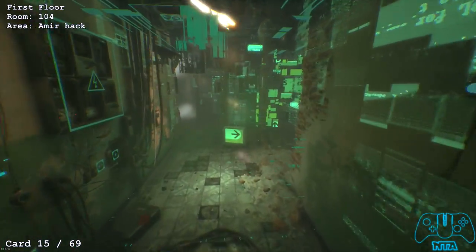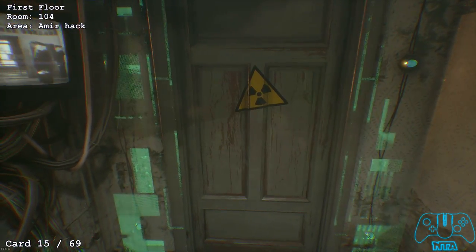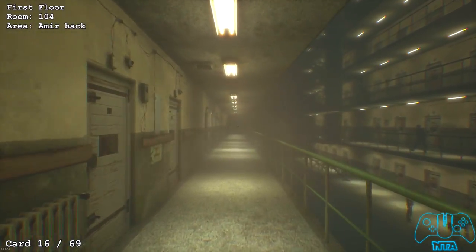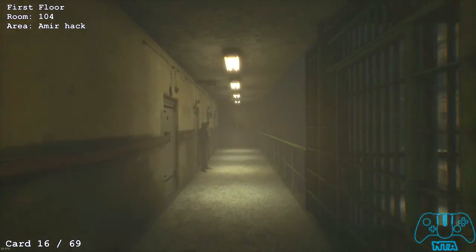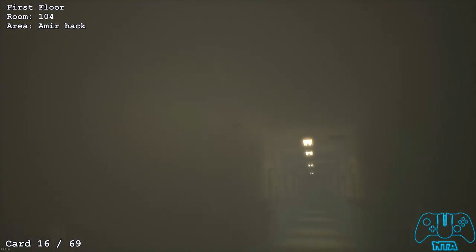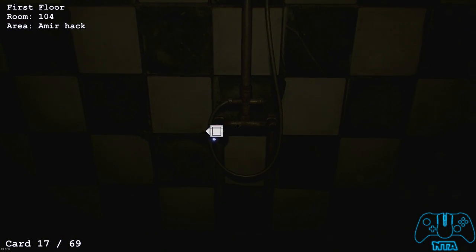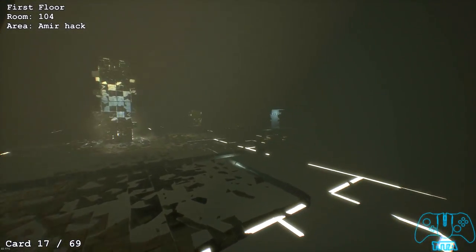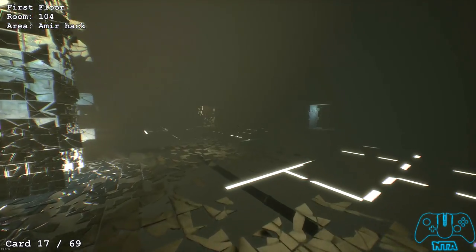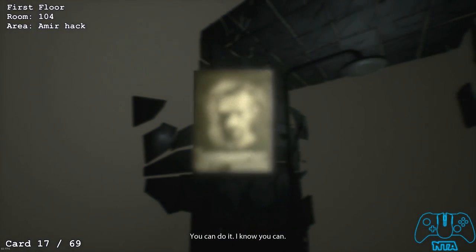Once you get past room 209, find the same TV pointing right and the barrier. Look on the door to find your next card. When you get to a prison area in the dream, run directly straight — it will teleport you to a room with flashing lights. As soon as you see the flash, turn around and find the card on the wall. Once at the shower, turn around, find the TV; when you touch it it runs away. Touch it once, go to the shower to locate it on the right side, and find your final card of this hack on the wall.